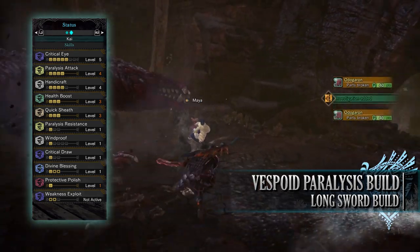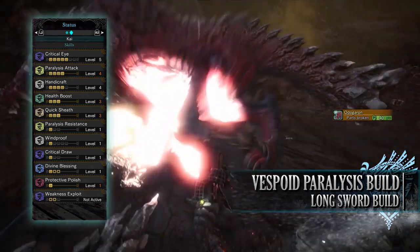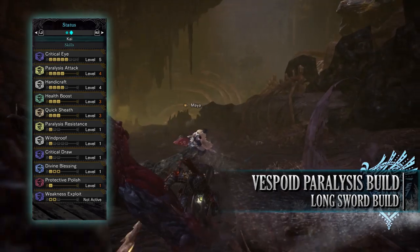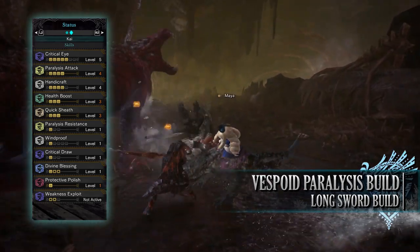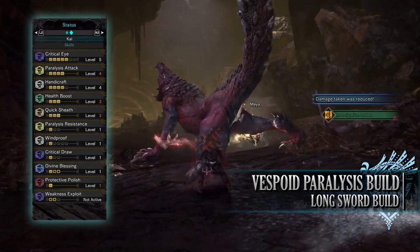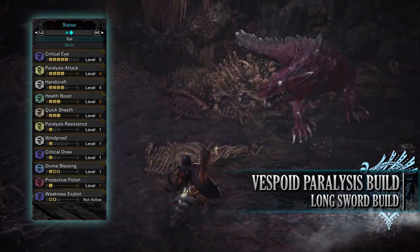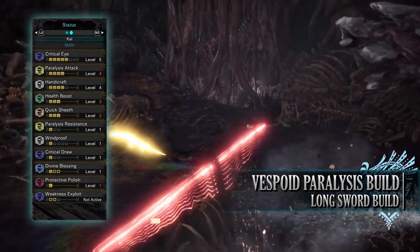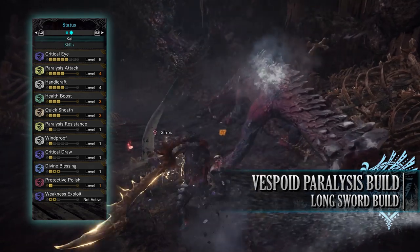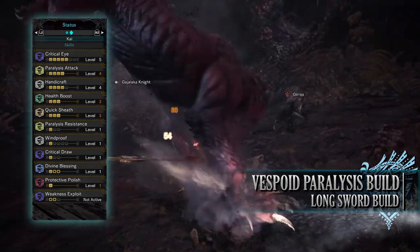You'll also have Paralysis Resistance level 1, a byproduct of the gear, which comes in handy for resisting paralysis attacks. You'll have Windproof level 1, again a byproduct of the gear, but helps resist wind attacks. You'll have Critical Draw level 1, a byproduct of the gear, but increases our affinity by a set amount when we perform draw attacks. The Longsword benefits from this more than other weapons, because when you perform the EI Slash or EI Spirit Slash, they're actually counted as draw attacks, so they gain that bonus affinity that Critical Draw provides. You'll have Divine Blessing level 1, giving us a chance of taking reduced damage. And you'll have Protective Polish level 1, allowing us to put a protective coating over our sharpness gauge, preventing any sharpness loss for a small duration of time.